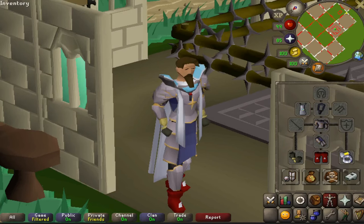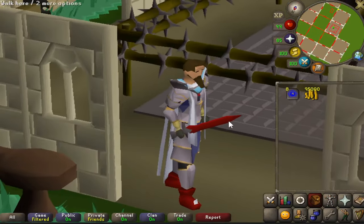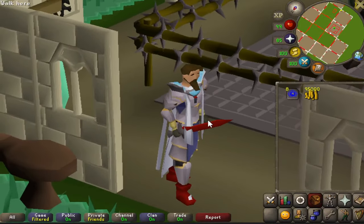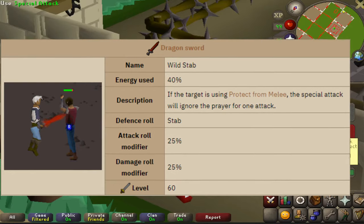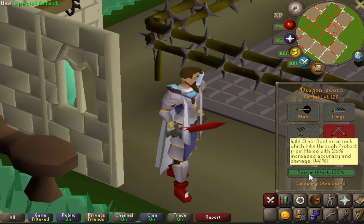Number nine on the list is the Dragon Sword — this thing looks like a long dagger. This item was added in 2017, so it's pretty recent. It requires 60 attack like all dragon weapons and is dropped from the Worms. The special attack is called Wild Stab — not sure why, but it reminds me of a dagger more than a sword. It uses 40% of your special attack bar.